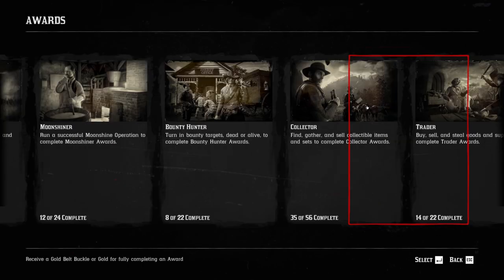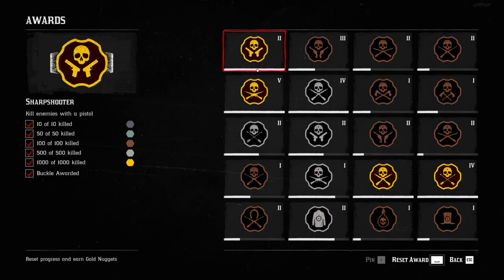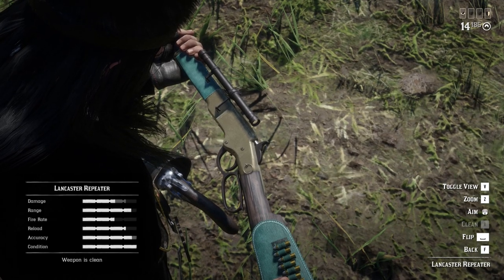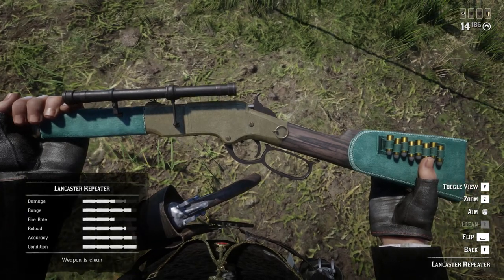Another small but extremely important tip if you want to earn some extra gold: before joining, don't forget to go to Menu, Player, Awards and choose the Combat and Sharpshooter categories. Reset all the awards you can there, because you will earn a lot of awards doing this mode consistently due to the large number of kills.